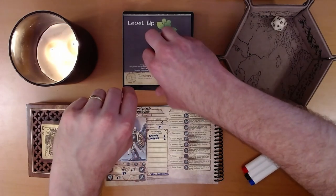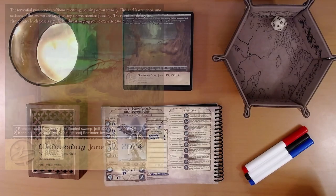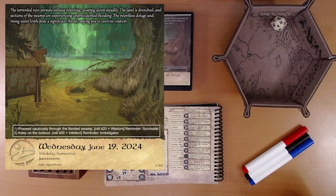Let's see what adventure is on the calendar for us today. The torrential rain persists without relenting, pouring down steadily. The land is drenched, and sections of the swamp are experiencing unprecedented flooding. The relentless deluge and rising water levels pose a significant threat, urging you to exercise caution. There is a hidden icon on this page, which we'll do in a minute. We're going to proceed cautiously through the flooded swamp, and then we will keep on the lookout.